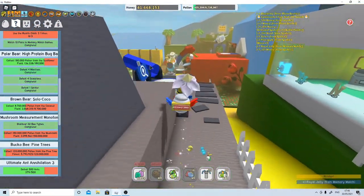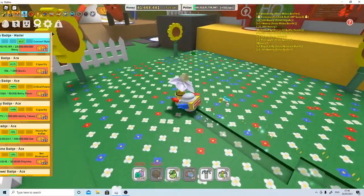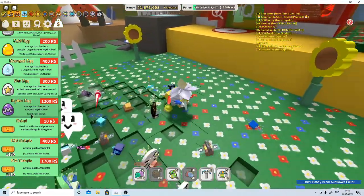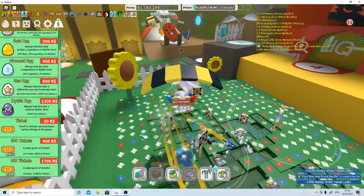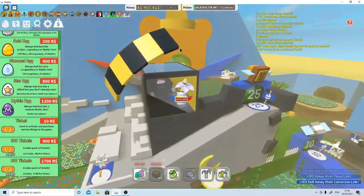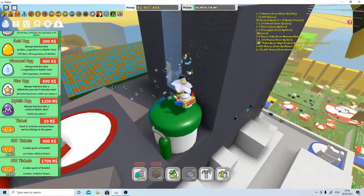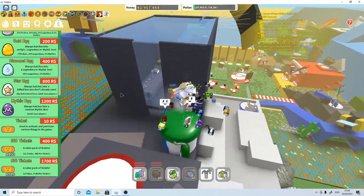Let's finish off this quest and then I'll tell you the last one, which I'm sure you already guessed. The last one is: go to the shop, scroll down — mythic egg, 1,200 Robux, always hatches into a random mythic bee. Limit per player: three. You can only get three per player. If you're going to buy all three you want to try and get lucky and get three different mythics, because there are four mythics currently in the game. Unless you're a red hive wanting full spicy, or a white hive wanting full vector.